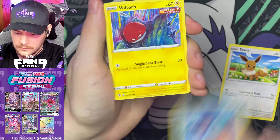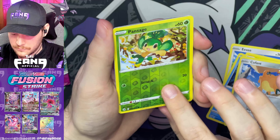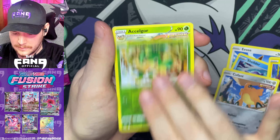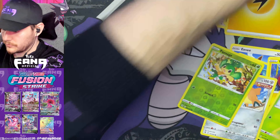Eevee, Shellder, Voltorb, Pansage, Qwilfish, Pansage Reverse, and an Accelgor. Go ahead and grab that code card. Nothing in that pack — we can't be too greedy.